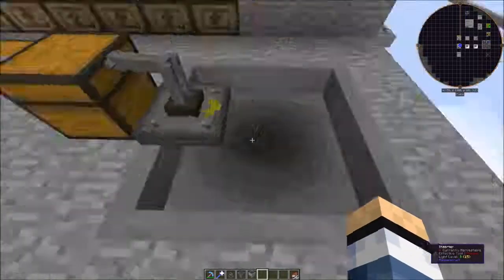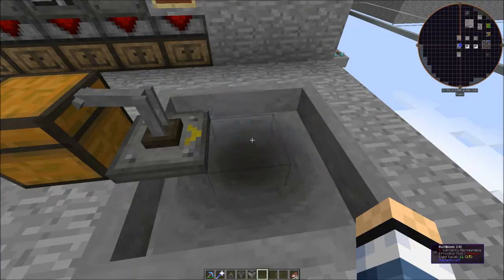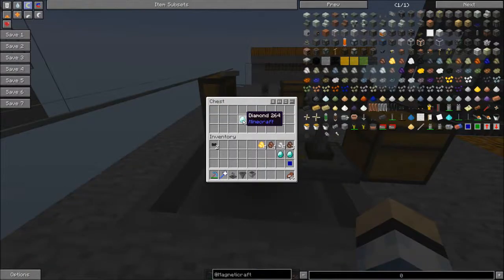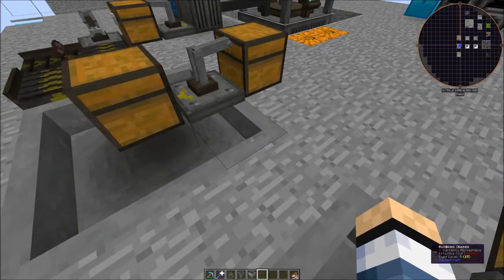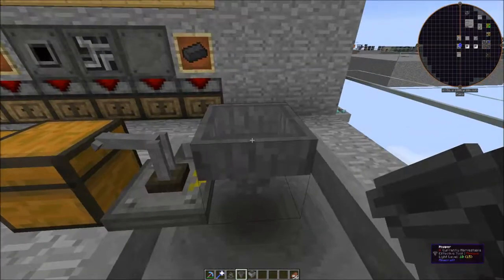I've got a couple other machines built underground and I just want to show you how this works. The top of the grinder looks like a hopper — it actually is a hopper — so you can drop items on the ground and they will input into the machine. Unfortunately it doesn't pull items from an inventory, so it doesn't fully act like a hopper, at least not in this version, which is 0.6.1.